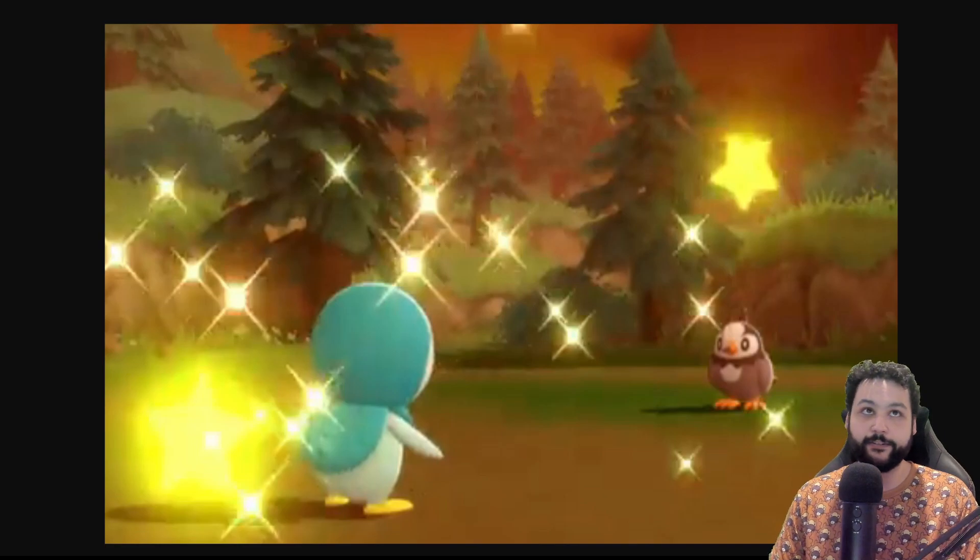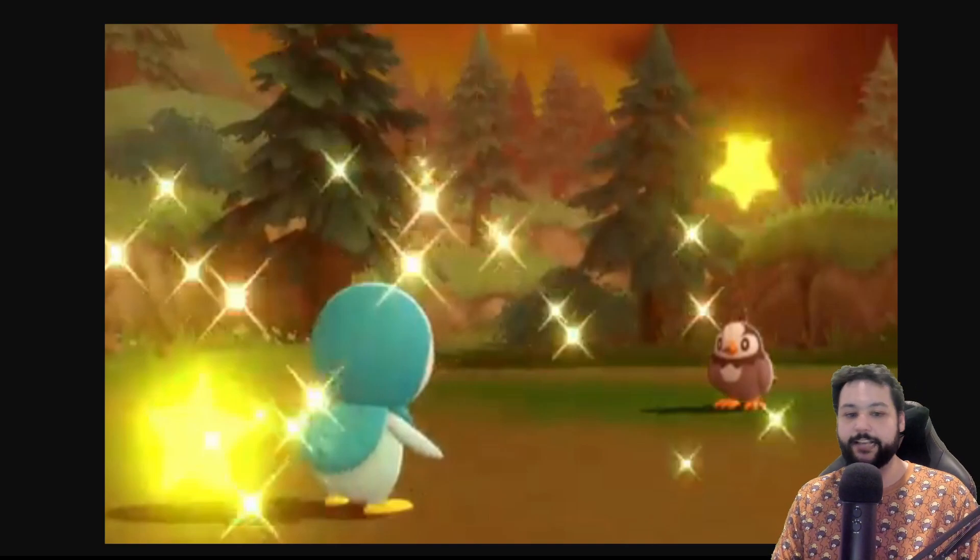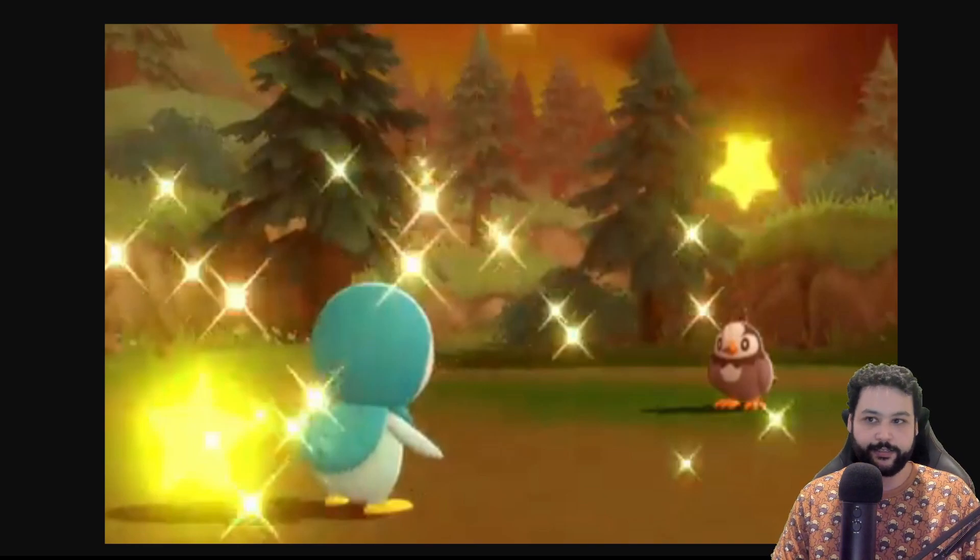Square shinies that were implemented in Sword and Shield have been removed. As you can see in this picture of the shiny Piplup, we only have stars — squares are no longer in the code. So no more square shiny hunting, but at least shinies are available on the starters, which is pretty cool.